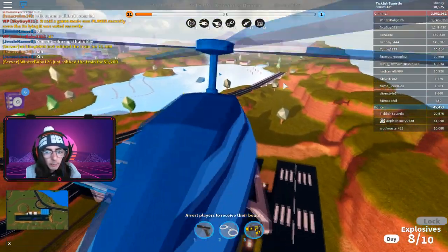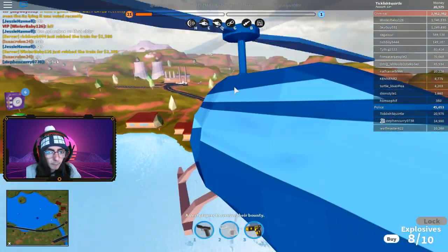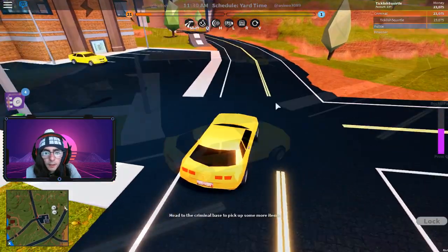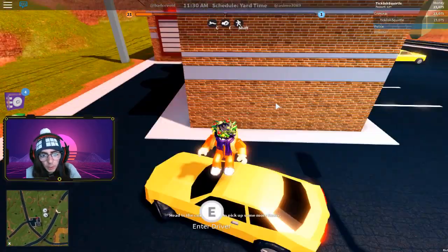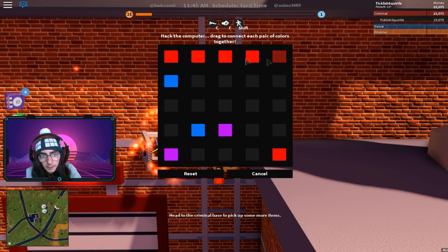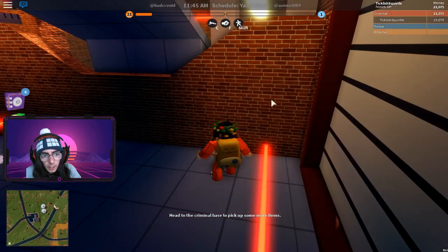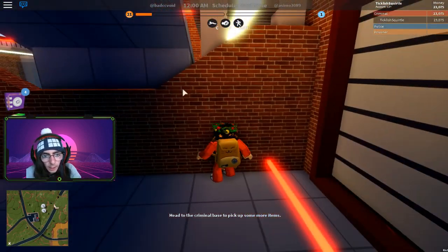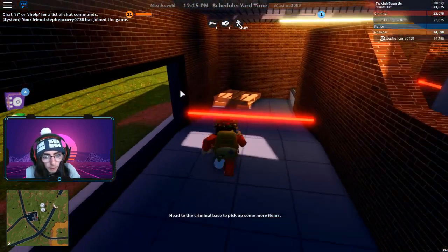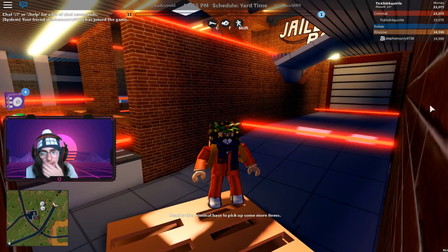Now we're going to check out a small update to the power plant. Let me switch to prisoner and show you what was fixed. They blocked off a wall right here. You used to be able to get in just by jumping over it, which made it a lot easier to rob the power plant. Now you have to go all the way around and then up — it's more of a hassle, but at least the game is working as they intended.